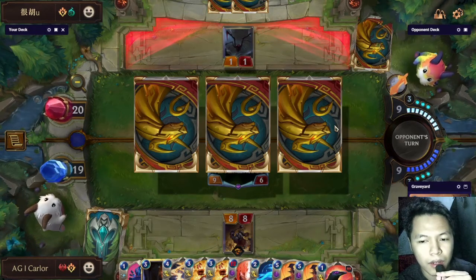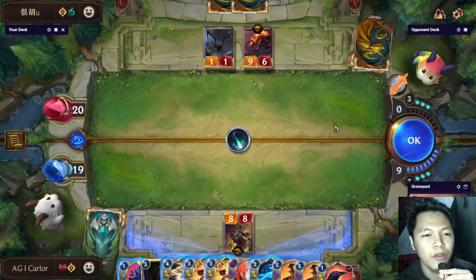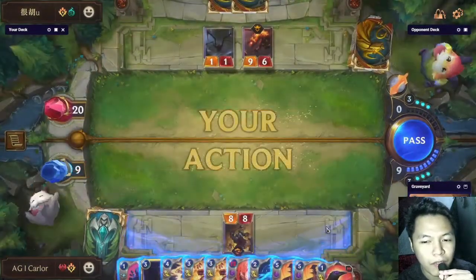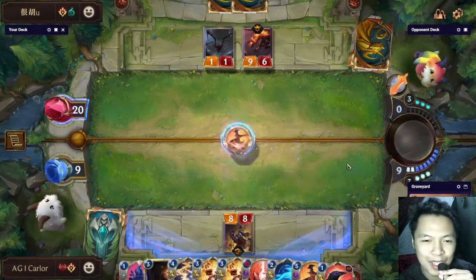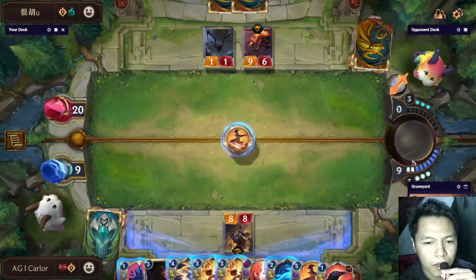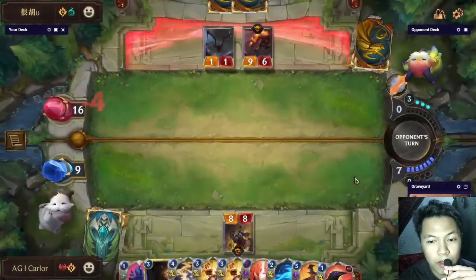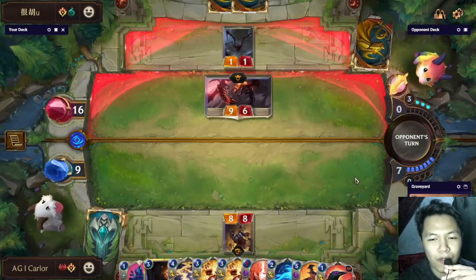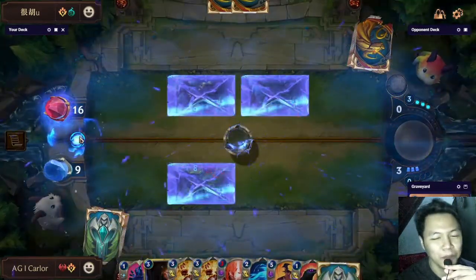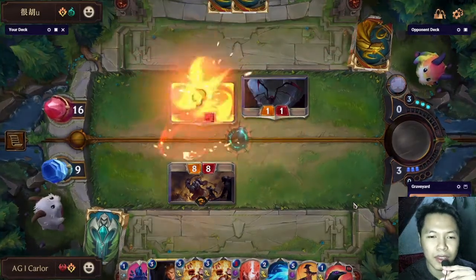There are things you need to remember: if the opponent drops Commander Ledros with a Timeline and is choosing within 2 seconds, that means the opponent has Dreadway. If the opponent is taking a long time, that means they have no Dreadway. So now we can drop all our burn spells and try to kill the opponent slowly. Another nickname for Ezreal Draven is 'Slow Burn' because we burn the opponent slowly — Mystic Shot, Get Excited, Decimate, Ignite: those are slow burns.